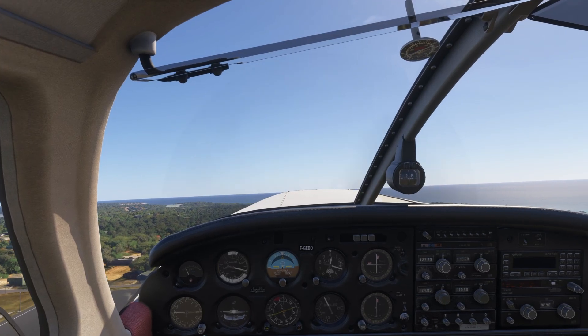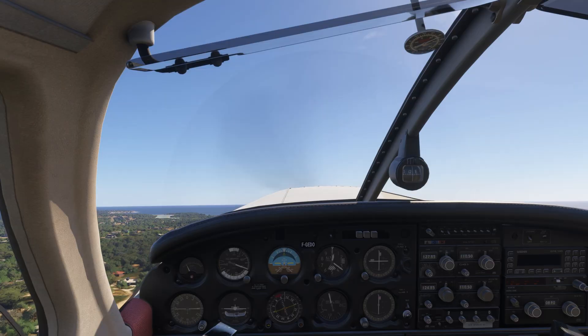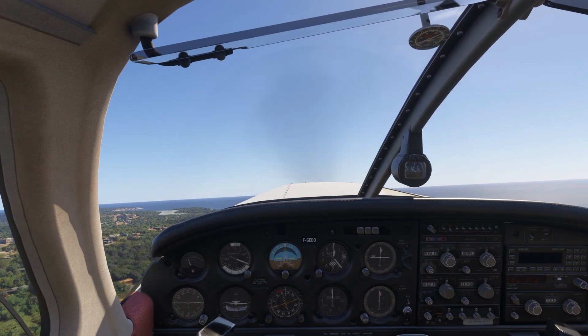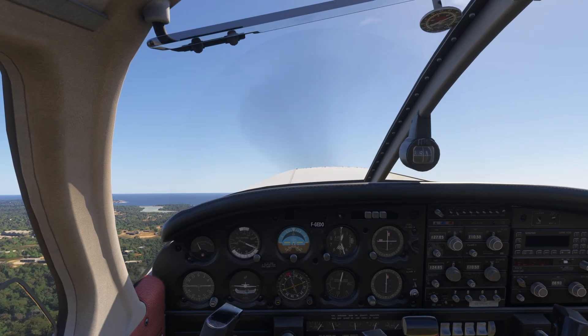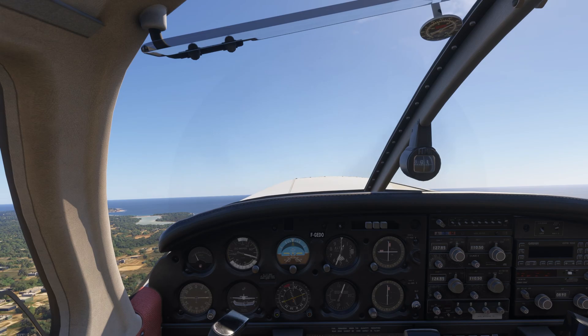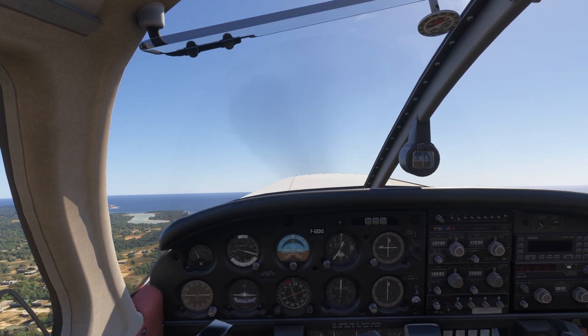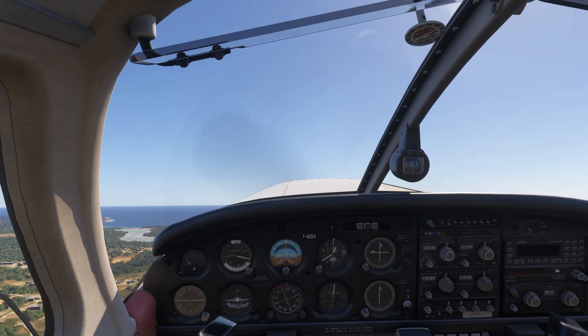At 630 feet I'm going to kill the engine and hold the nose up for five seconds, because you've got to simulate the fact that this is going to surprise you. Once those five seconds are up, I will try to get this airplane back on that runway. There's 600 feet... there's 630. Engine fails.